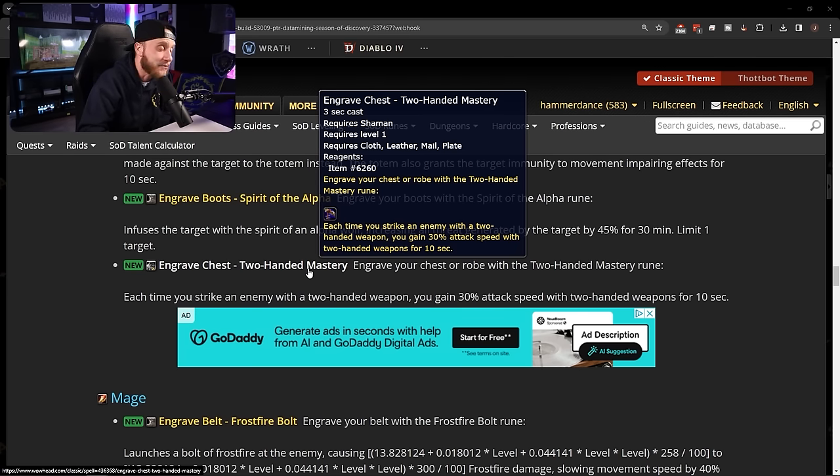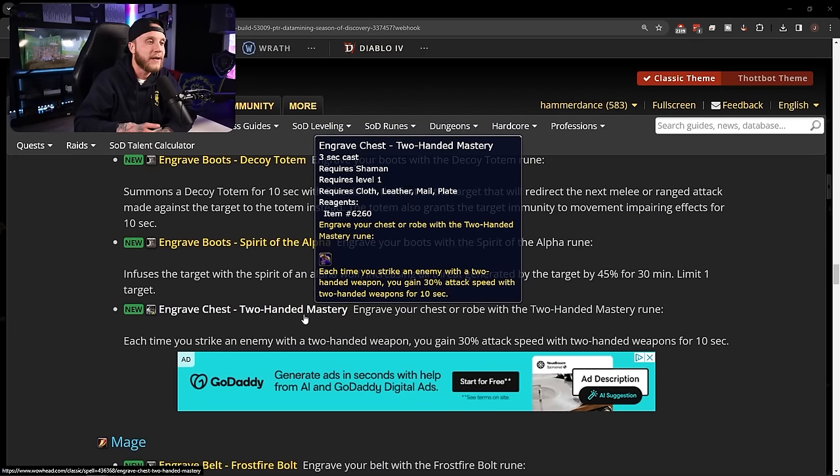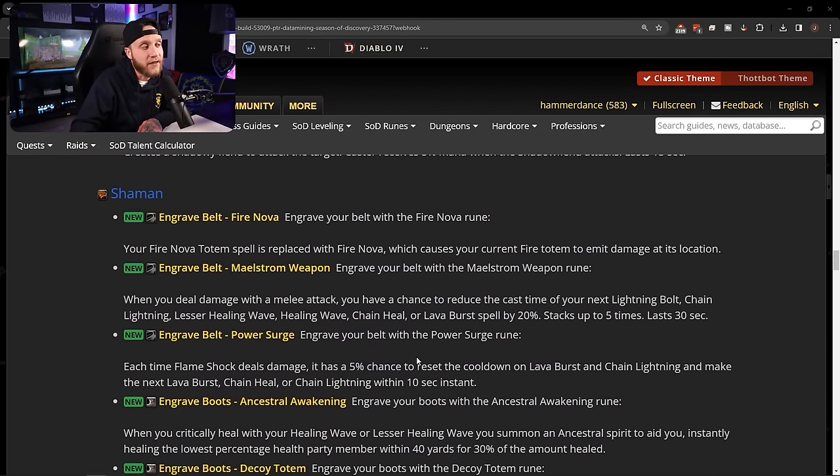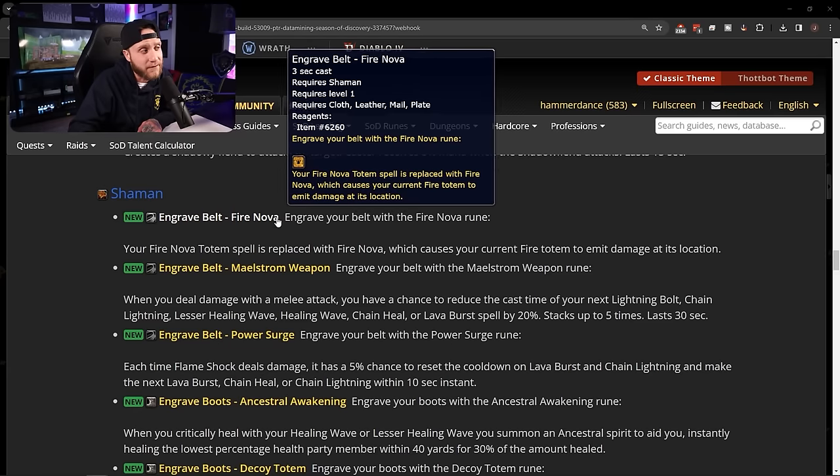Two-Handed Mastery — each time you strike an enemy with a two-handed weapon you gain 30% attack speed with two-handed weapons for 10 seconds. That is huge — combine that with the enhancement tree's Flurry and you'll have a really good time. One of the best things in vanilla WoW is playing a shaman with a two-hander, getting that lucky Windfury proc and nearly one-shotting someone. Everyone has been waiting for this in Season of Discovery.